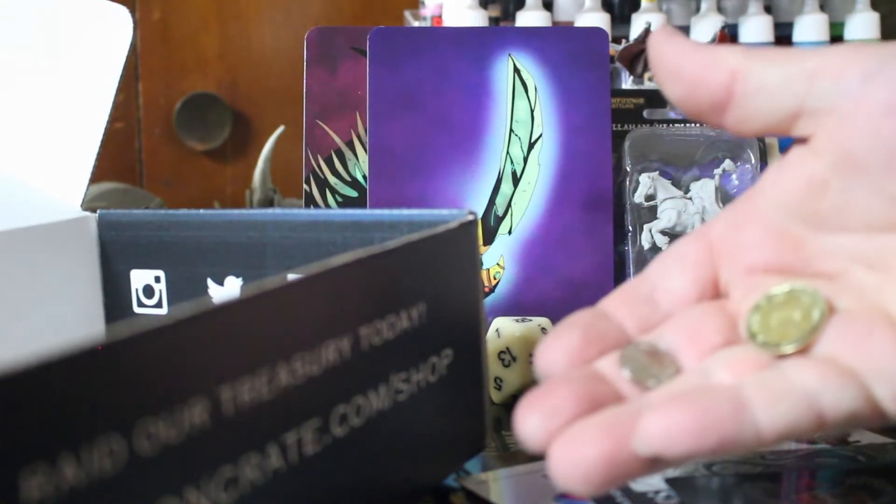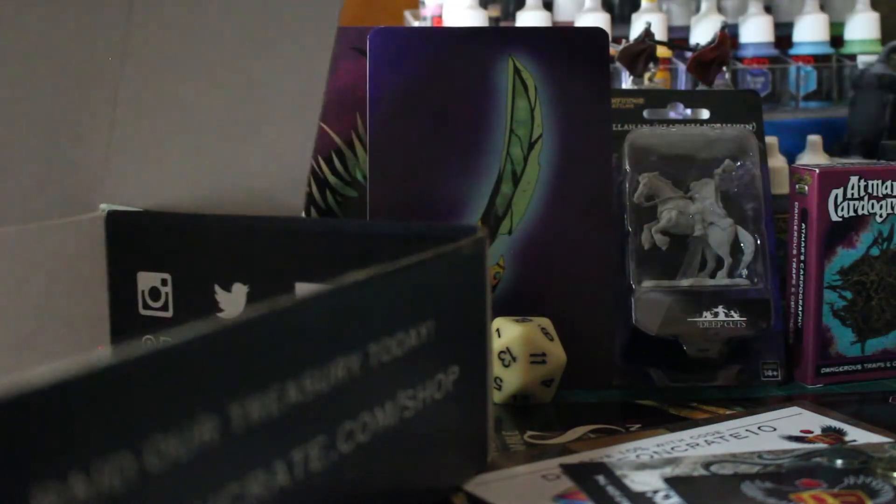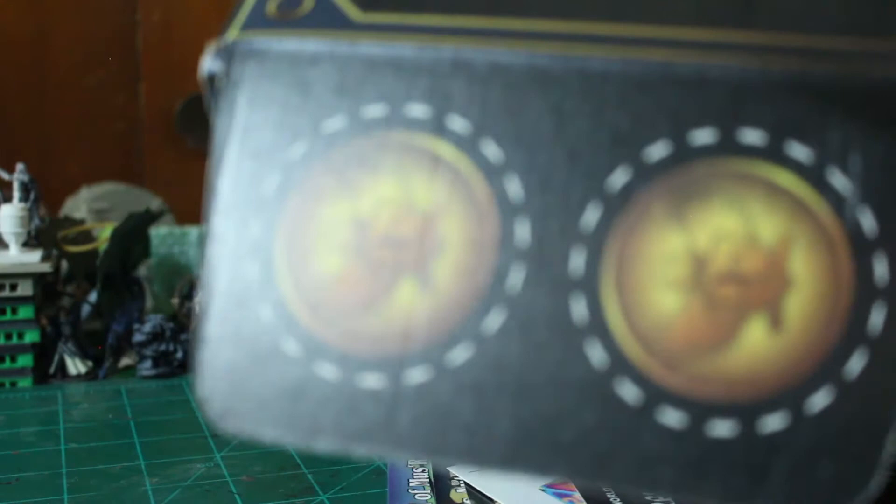Got a couple of coins — a little gold coin and a little silver coin. Every month with Dungeon Crate you get two crate coins. You can take these crate coins and turn them in for swag at their Dungeon Crate shop. In the comment section below I have a link directly to the Dungeon Crate website — if you decide to sign up, hit that link. Make sure you have your order in before the fourth of the month, or you'll have to wait another month like I did when I signed up. I think it's a really good value. Till next time, thank you for watching and have a great day.